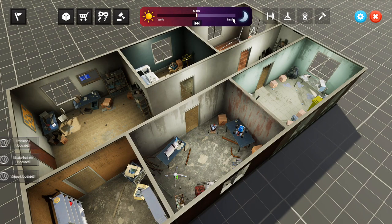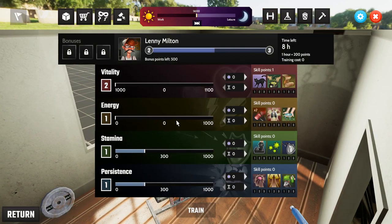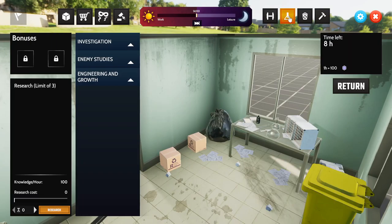During leisure we can head to the training room and train skills up. I'm technically level two now and I've got 500 bonus points from completing missions that I can spend here.